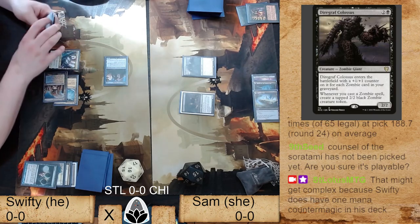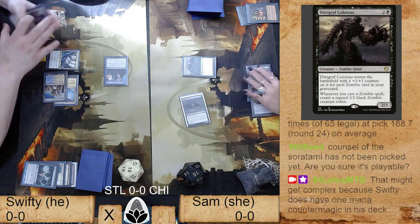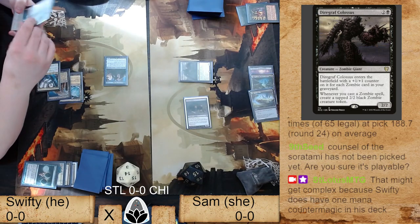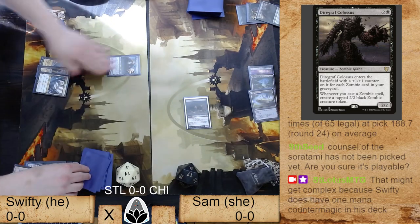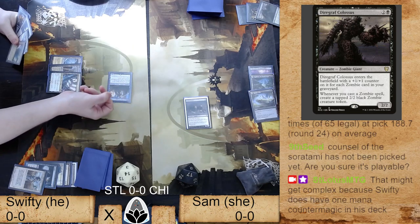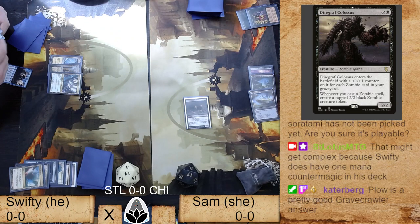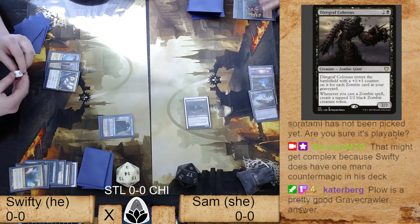Now Swifty's got a pretty nice line — he's going to Plow Flip Jace, Plow again, and really clean the board up going into the late stages of this game. Sam's going to be in a tough spot. This matchup has gotten a little away from her. Remind Mark to put that in exile — she doesn't necessarily realize. Diregraf Colossus is objectively a better card than Gravecrawler, so you'd want to get rid of it.